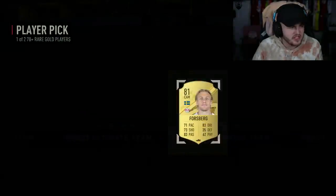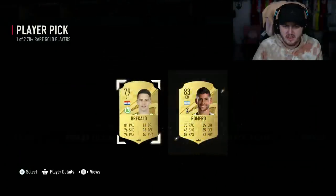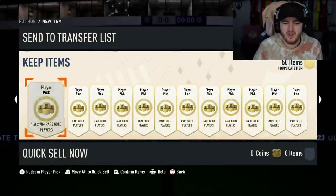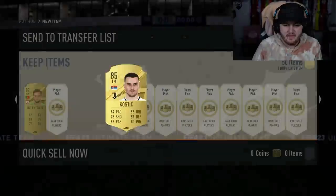Have we had a board yet? All right, we got a board. I honestly thought these would be a little better by now - I thought we'd have a walkout. It's not looking good. Brazil center forward - it's not the one we're looking for. We want Pele. Give me Pele, please. All right, moving on - we got our first 85, it is Kostic, not too shabby.